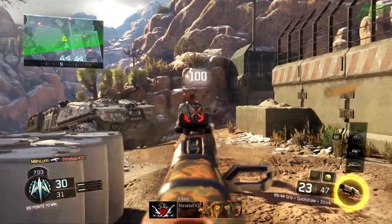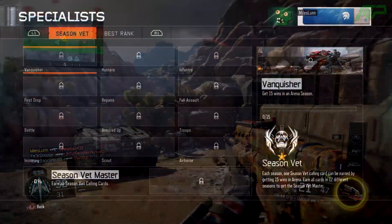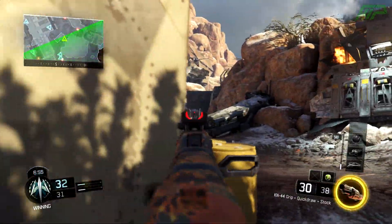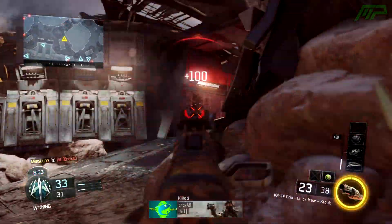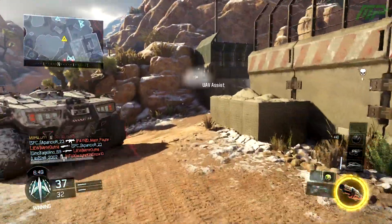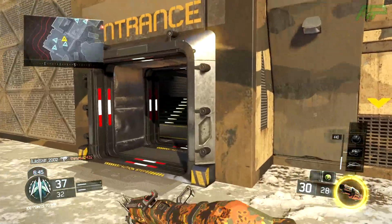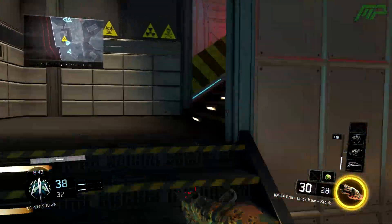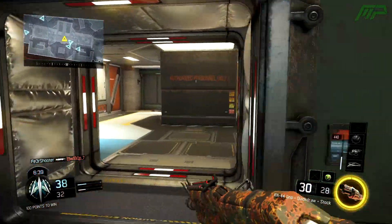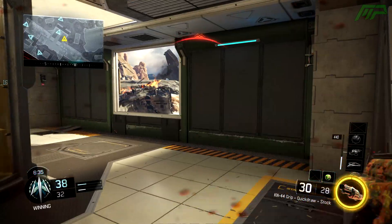Moving on to the next part, we have Seasoned Veteran, which you can get for getting 15 wins in Arena each season. There are 12 different Calling cards — I assume one for each month. I think you can get these starting in April, and then it will go on to like May for the second Calling card. If you get 15 wins every single month for a year, then you'll get the Season Veteran Master Calling card, which I don't know what it looks like. Unfortunately I can't check, and I won't be able to check for like a year, which is pretty mental.